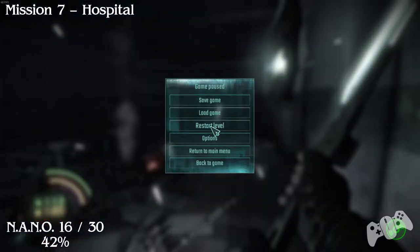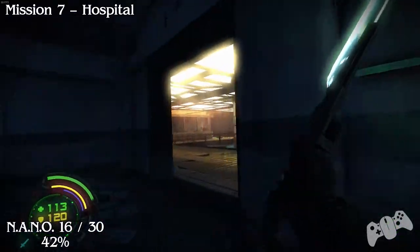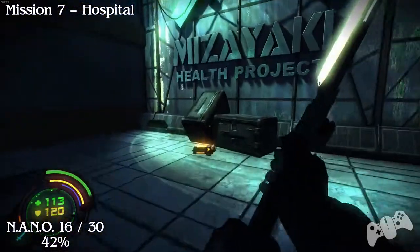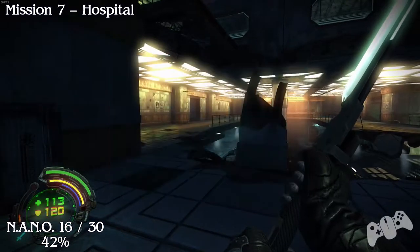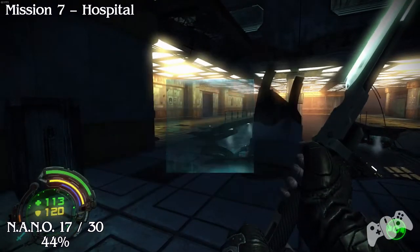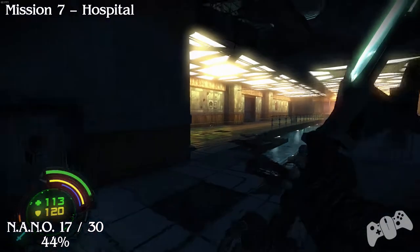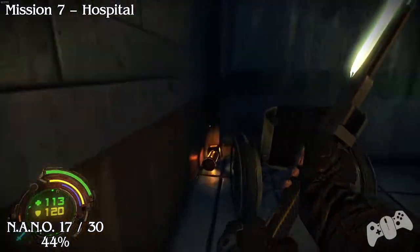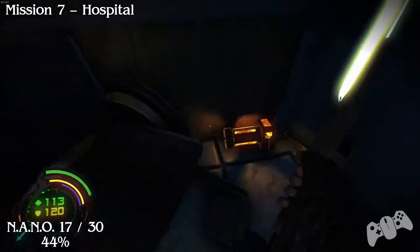Some of these nanos are pretty easy to find, it's just if you can be bothered to look for them. From the last location, head back out and go right towards the door. Before you head through the door, go left and pick up the nano. Once you've picked up that nano, go to the opposite side and go past the door on your left. It will be just around this corner next to some wheelchairs you may need to move out of the way.